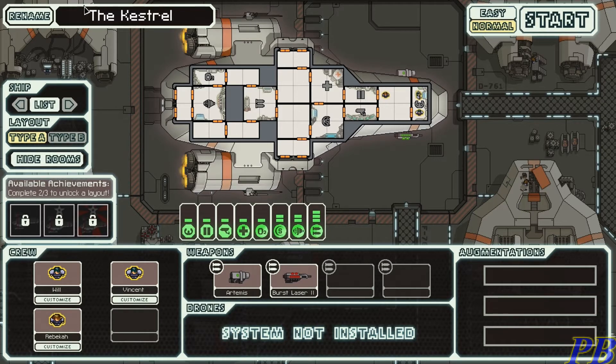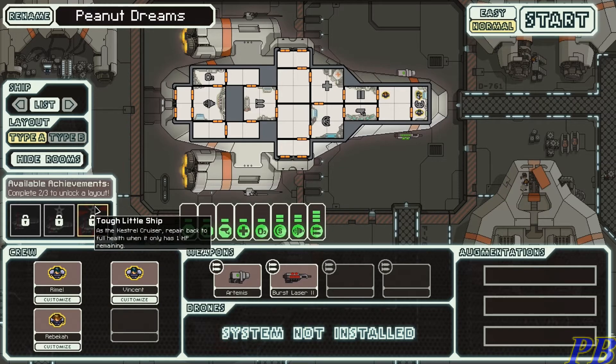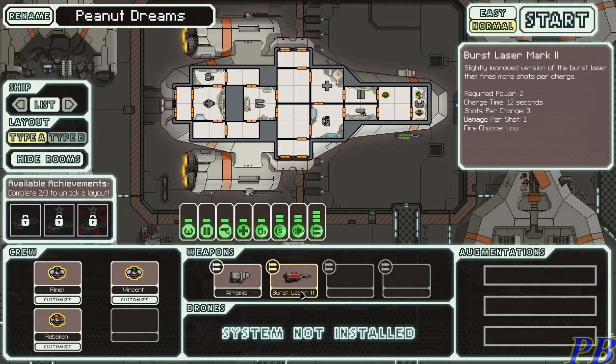Here's the basic startup screen. We can go ahead and rename our ship — I'm going to give mine something interesting. Our ship will be known as the Peanut Dreams — don't even ask. We can customize our crew, choosing from female and male options. We have our first crew member renamed to Captain Ralph Rimmel, the Peanut Vendor. Here are our weapons to start off with; we really can't do much with them.